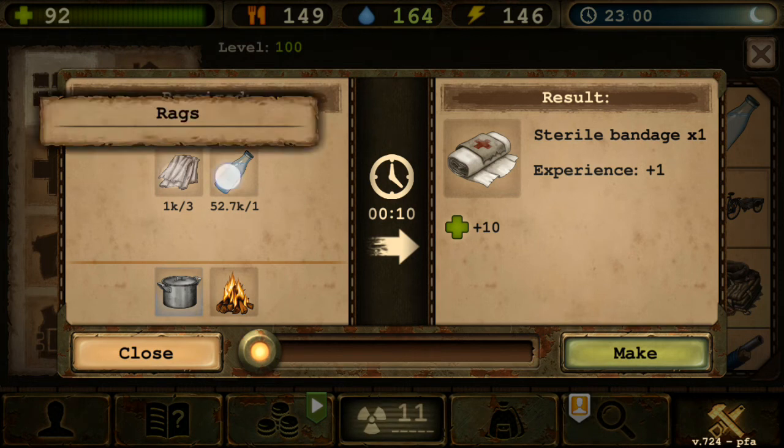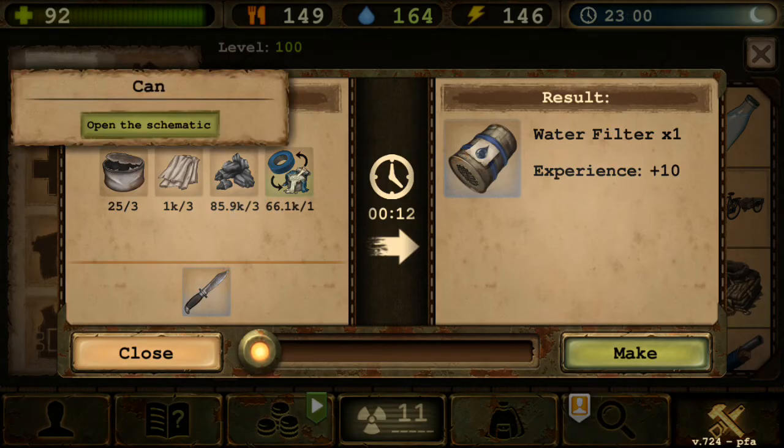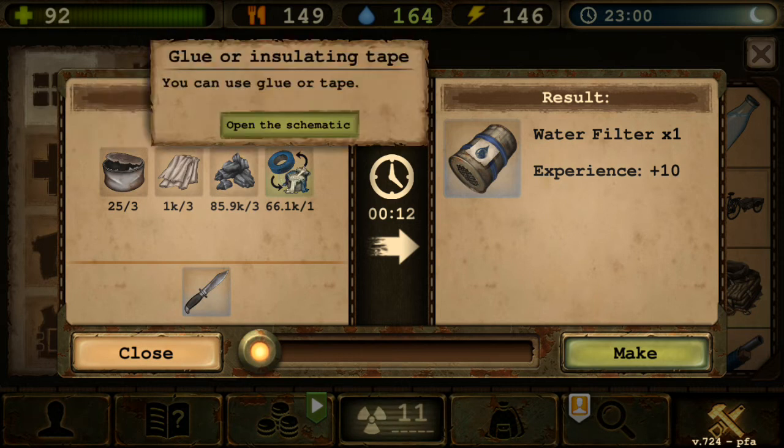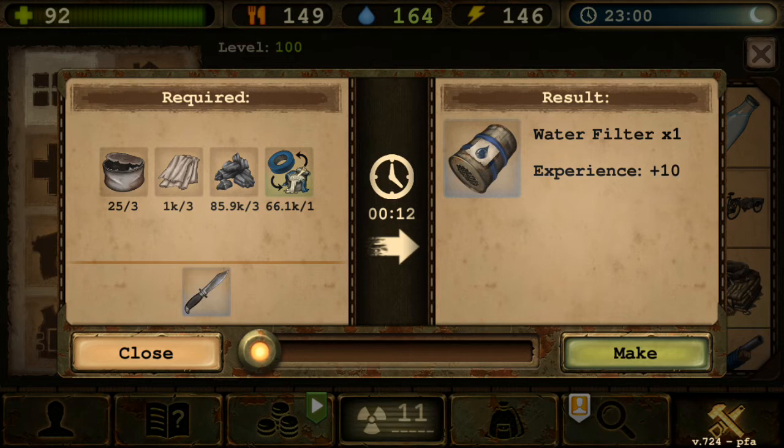Sterile bandage is now one-to-one and gives health — simple and cheap. Water Filter requires three cans, three rusks, three coals, one glue or insulating tape, and a knife. It filters dirty water into clean water. Honestly though, you could just punch ice during winter and boil it — cheaper financially, just takes longer.